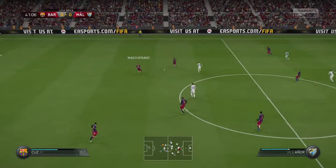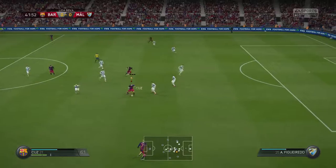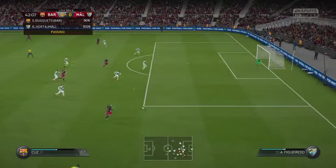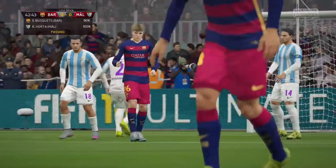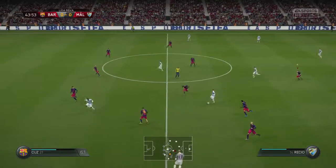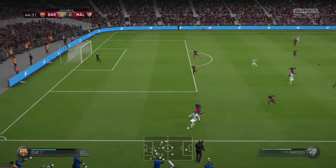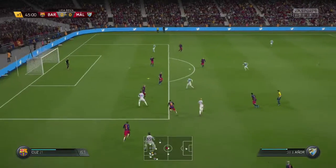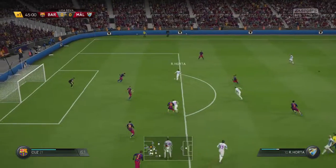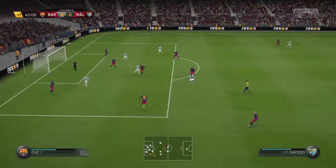Alba plays it to Iniesta, Iniesta to Busquets, forward quickly to Samper. Out wide here for Vidal — let him run on to it. He sends the cross in and Samper's header is over the bar and out for a goal kick. Riccio plays it wide for Arambach, ahead to Saciedo. He stops it, plays it back — kept in bounds by a defender. Falls to Alba, he gives it right to Horta — Horta in the area hits the crossbar, and Pique will clear this away.